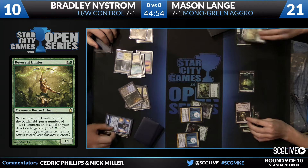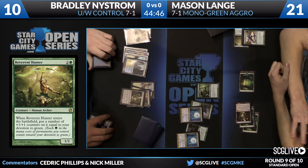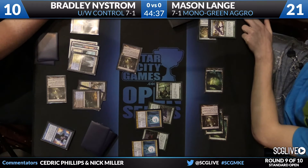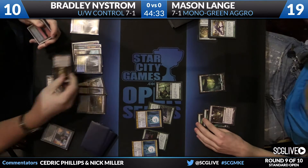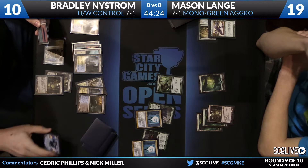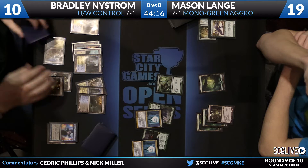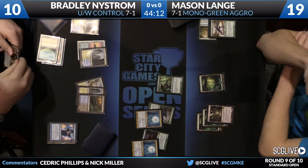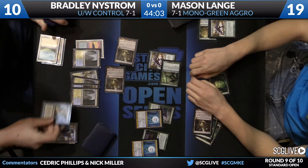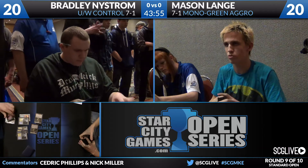Bradley — if he does find a way just to win the game, it's probably going to end it here. Mutavaults will actually probably do a good enough job of cleaning things up against this lowly 1-1. Mason concedes the game to Bradley Nystrom. So we've got Blue-White Control up again over Mason Lang playing Mono Green Aggro.